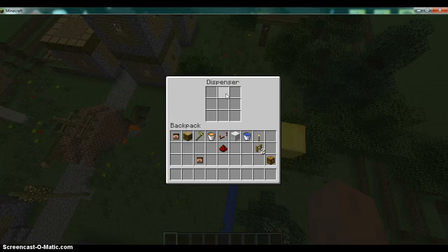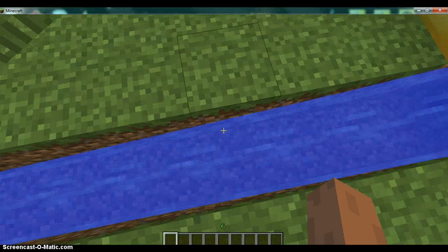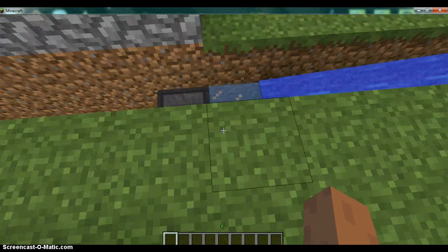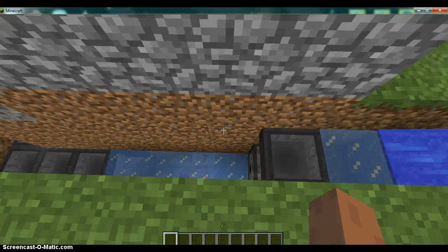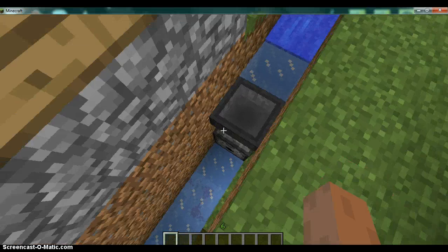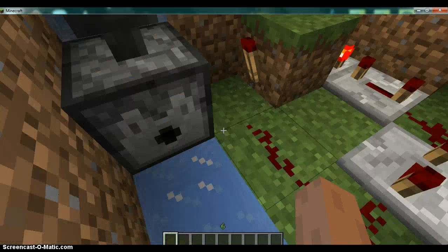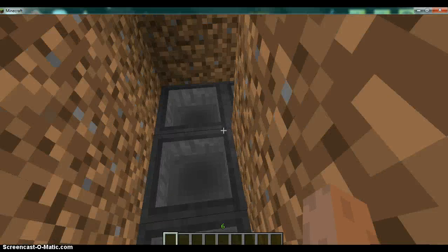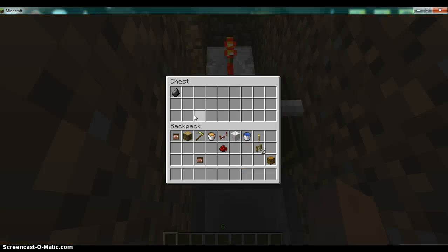Basically, what you do is you put the item in there and press the button — it dispenses it onto this water flow. The water flow then enters a hopper. The hopper transfers it into a dispenser which is on a clock, so that'll dispense items. Then it gets transferred into all these hoppers that go in there, into the trap chest.